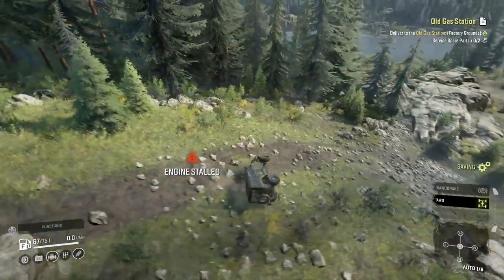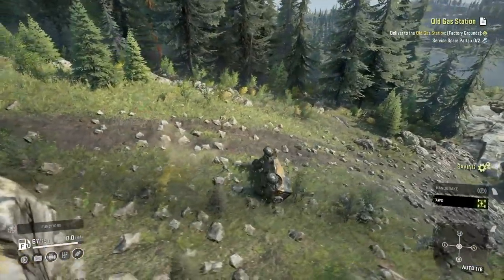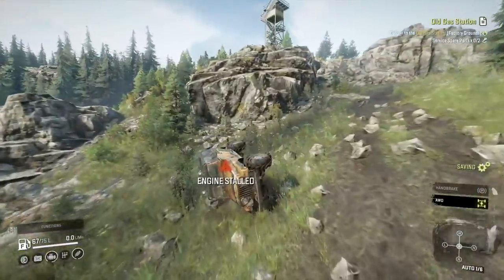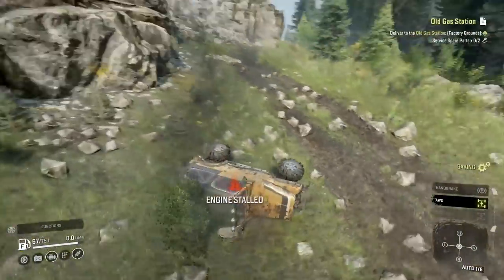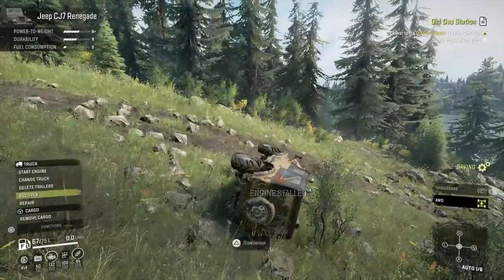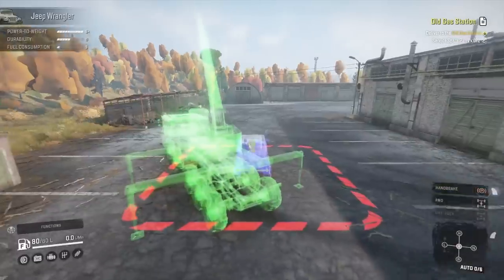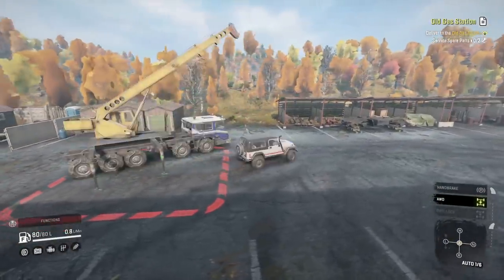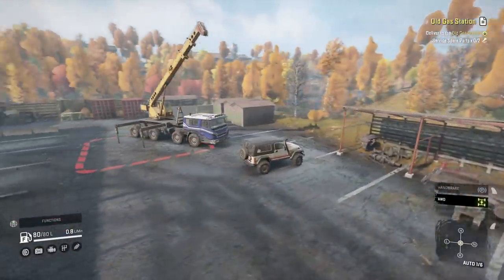I was trying to roll it there — I just wanted to see what the handling characteristic was like. Overall there were a few times I was trying to sort of roll it on the way, and it wasn't desperate to roll at all. The weight distribution is pretty decent — it appears the weight is lower down overall. This is now on to the new Phase 5 maps — factory grounds.